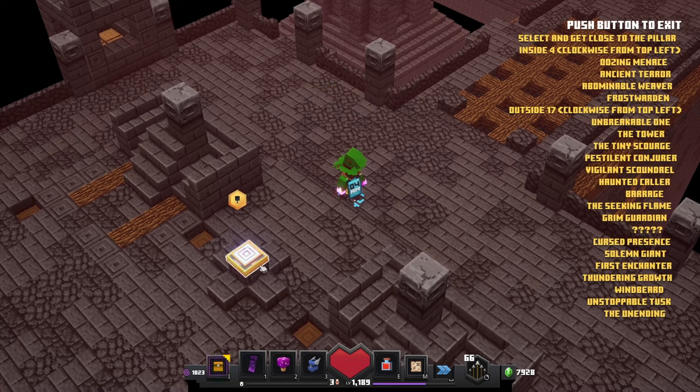Right now we have a button right there — if we push it, the level actually gets completed instantly. We'll even get an artifact for that, and it helps for the blacksmith upgrades, which is very overpowered. But you also have the option to select and get close to the pillar inside — 4 clockwise from top to left. You can see exactly which ancient mobs you can summon with the inner pillars, and then the outer pillars show all these guys clockwise as well.